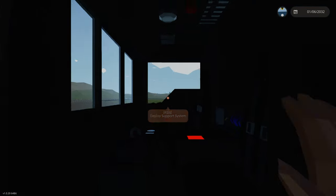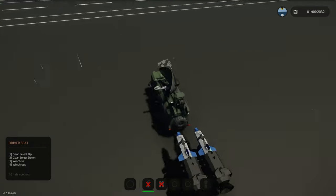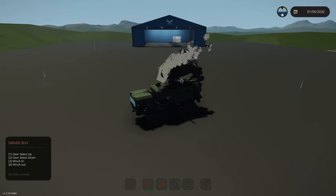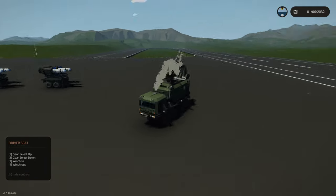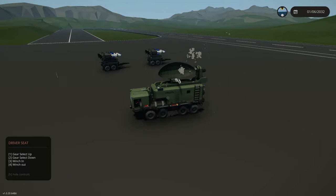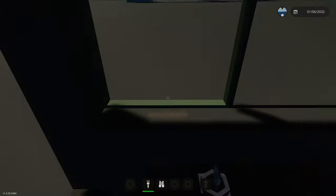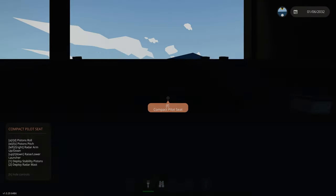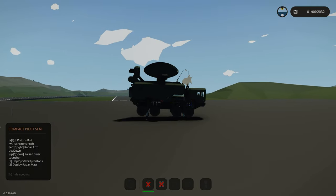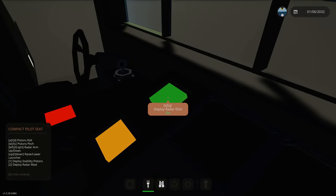Pull the truck forward. I'm using the one and two keys to shift up and down here, and pop it over here. I'm going to probably not put them right in line where they might hit each other. So we're going to park it over to this side, deploy the support system. We've got the WASD keys we could use to level out the truck. And then we'll deploy the radar dish.